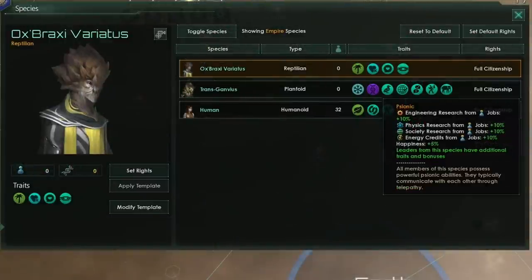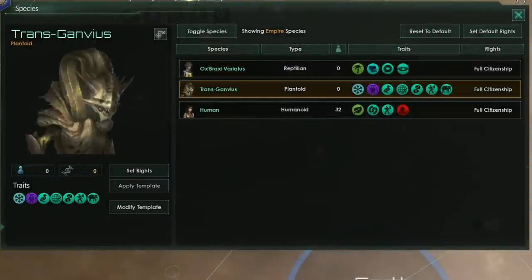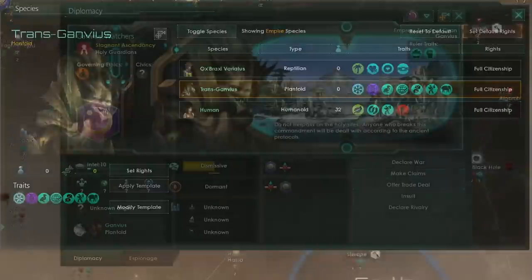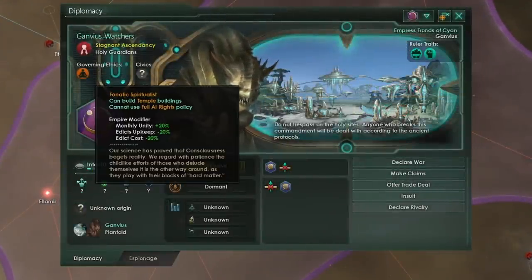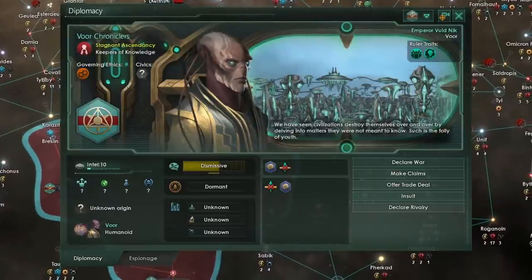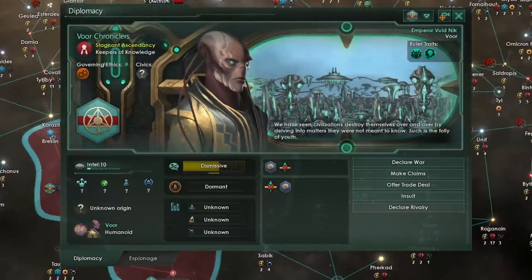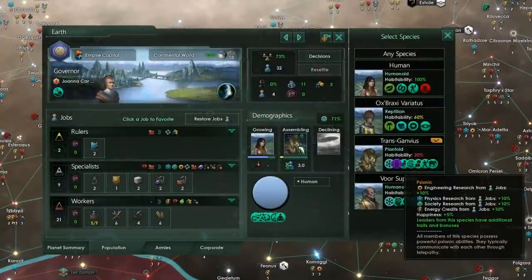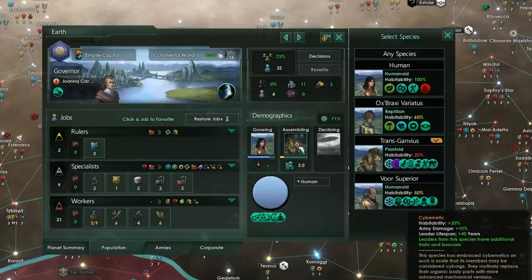I might also want to have psionic pops in my empire, and I could do that here quite simply by modifying one of the fallen empire species, because they are the best species we're going to find. Fallen empires — specifically the fanatic spiritualist fallen empires — tend to have psionic pops, whereas the fanatic materialist fallen empires tend to have pops with a cybernetic trait. That means as a biologically ascending empire, I don't even have to be very far in the ascension; as long as I can find some other species in the galaxy with the traits I'd like, I can assemble those pops on my planets.